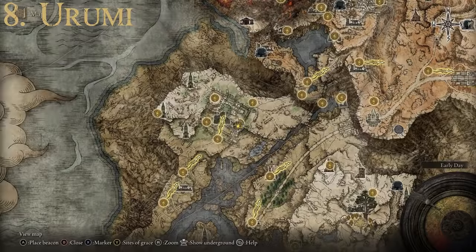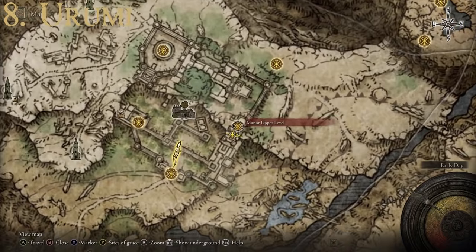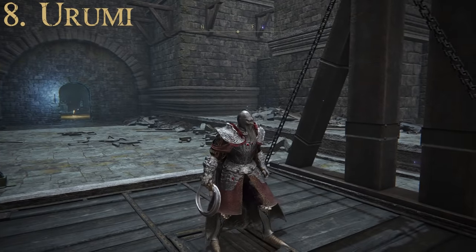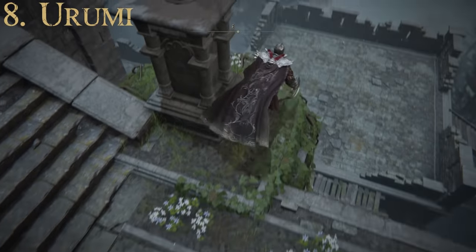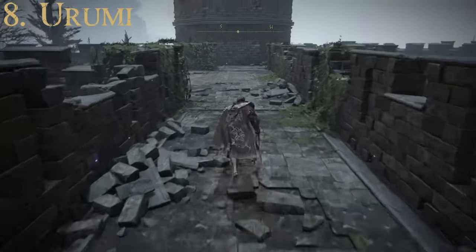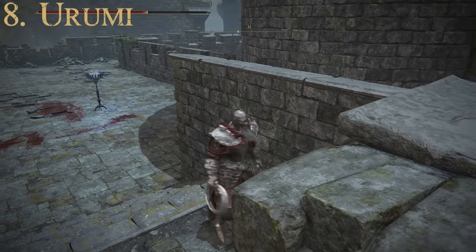To get the Arumi, make your way over to Liurnia and come up through the left side of the Liurnia region into Caria Manor. Fight your way through until you get to the Manor Upper Level Site of Grace. Take the elevator down to the lower ramparts, then jump off to the southeast to a space below. You can grab the Arumi off a body sitting right there.